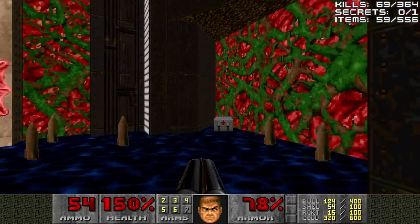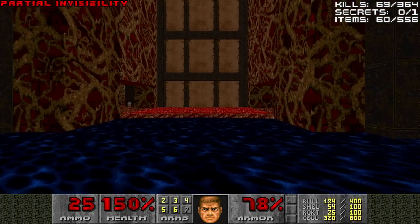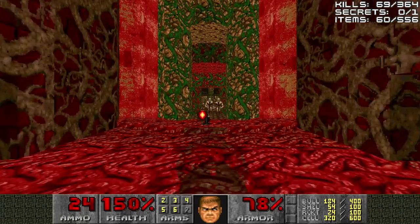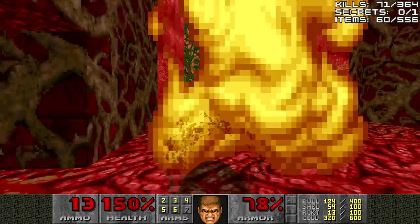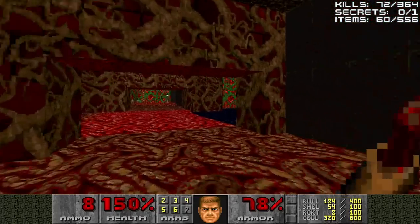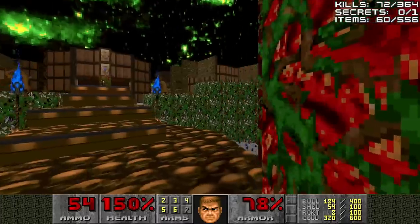Now is where the invisibility sphere is going to come in handy. Switch to our rocket launcher, grab it, then flip the switch — because we've got three hitscan enemies. They're not even waking up because my rockets are hitting them during the part of their idle animation that doesn't make them wake up. They don't notice me and I'm hitting them right in that good spot. Technically, arch-viles are hitscan enemies, if you guys didn't know.